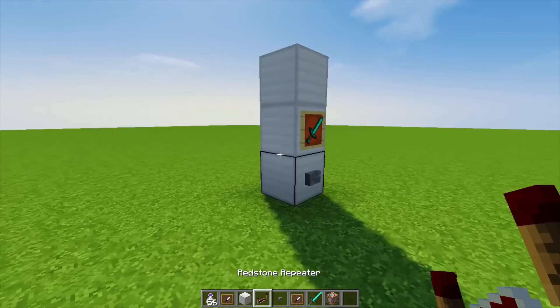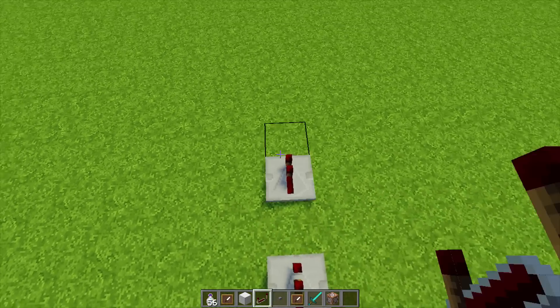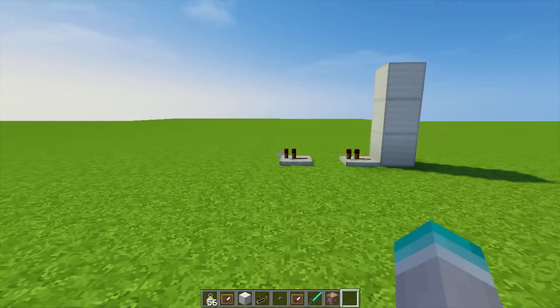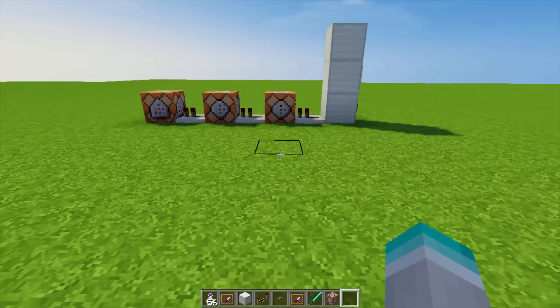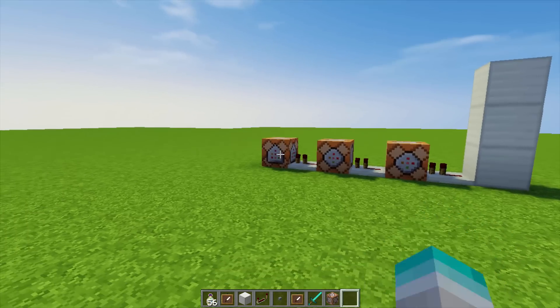The first thing you want to do is place down a redstone repeater, and then another one, set up with one space in between them. Then fill this up with command blocks — you'll need one more repeater there. It should look like this: repeater, command block, repeater, command block, repeater, command block.